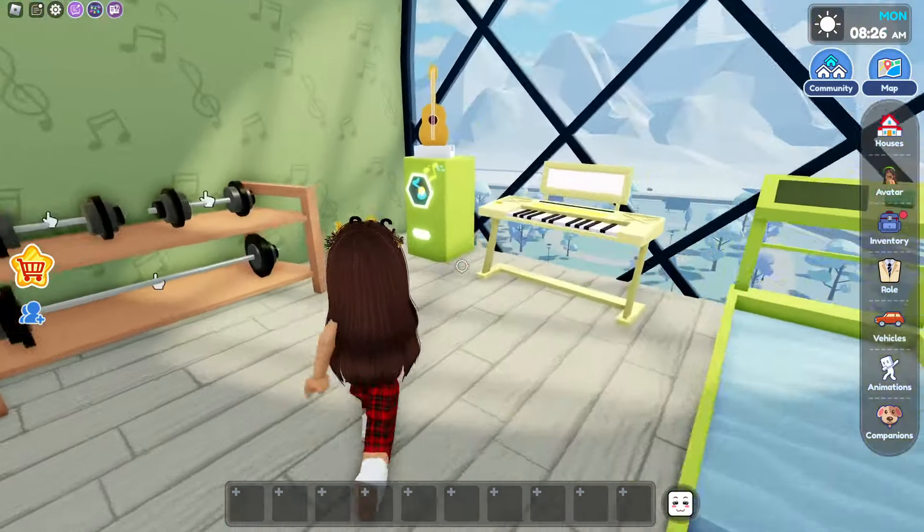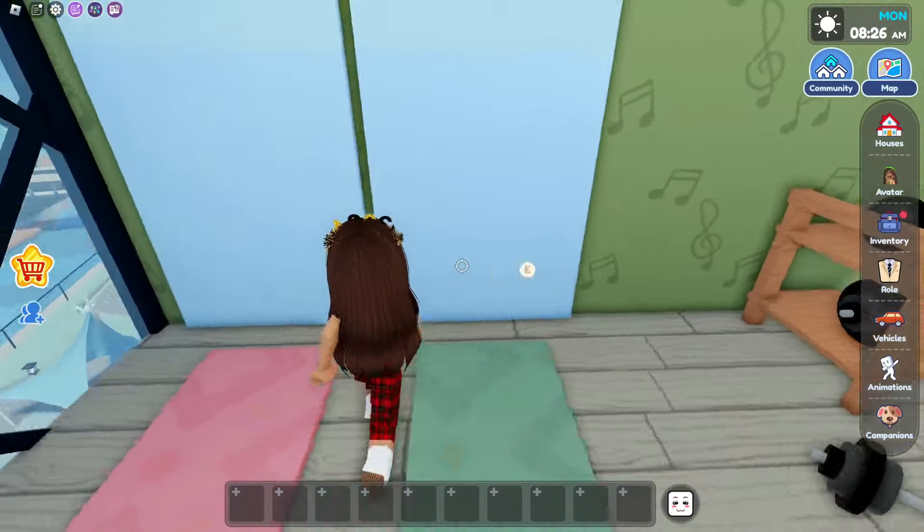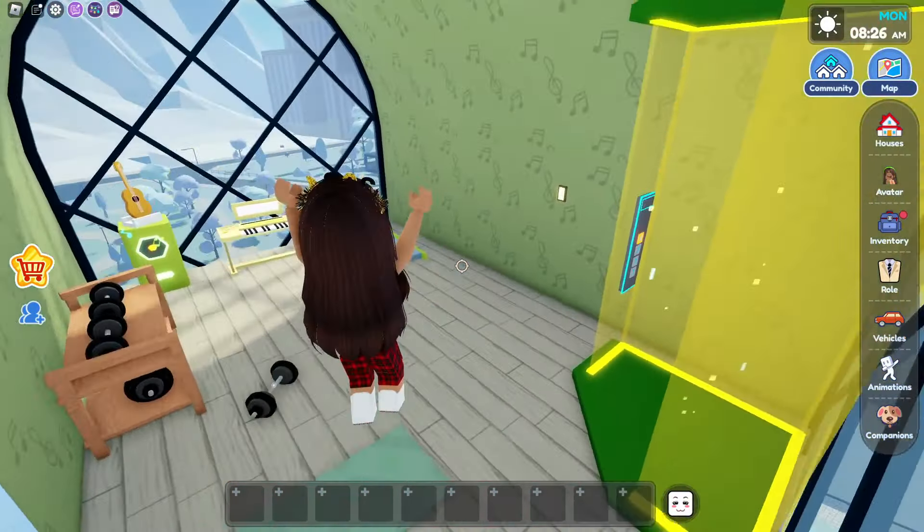But now let's go over here to the fourth floor. Oh my gosh, we have a workout room! So we could go on the treadmill, we could play on the piano, and we could also do yoga right here. This is so cool.